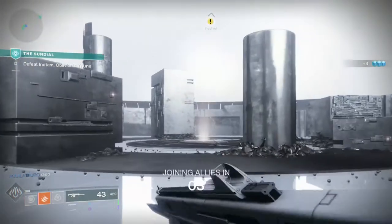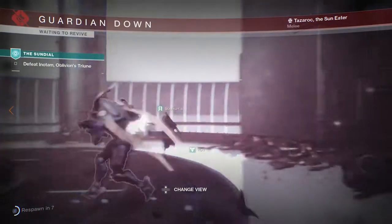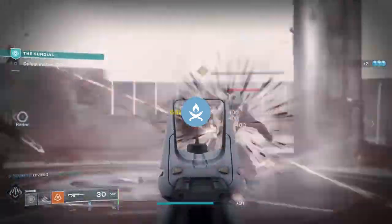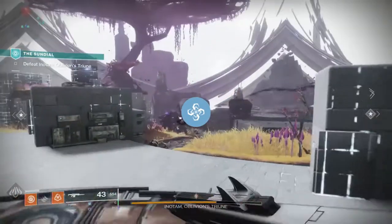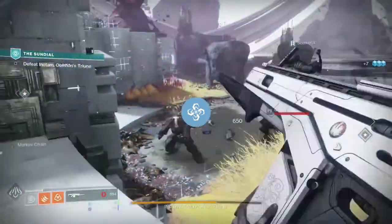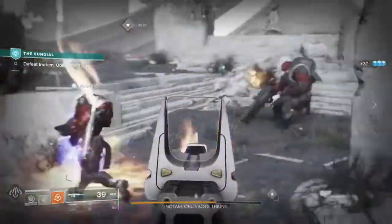Way of a Thousand Cuts has the melee ability Knife Trick, which throws three flaming knives in a fan pattern, each dealing damage and burning enemies over time. While not as strong as the other knives, the supporting perks make it more appealing. Playing With Fire gives you knife energy when you damage burning opponents. Burning Edge grants dodge energy whenever an enemy is burning regardless of whether you're dealing damage. Combined with Gambler's Dodge, you can almost always have Knife Trick ready, though I suggest running a good dodge-related exotic build to maximize the skill tree.